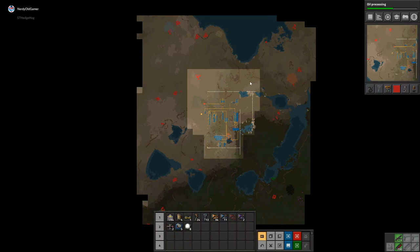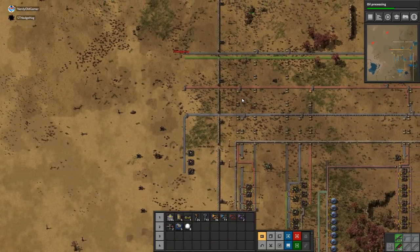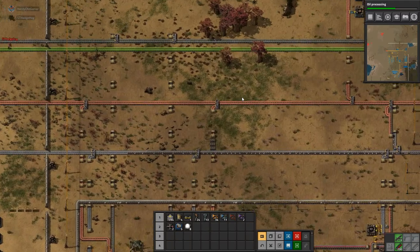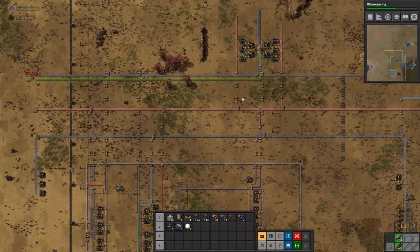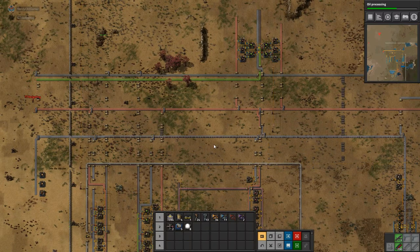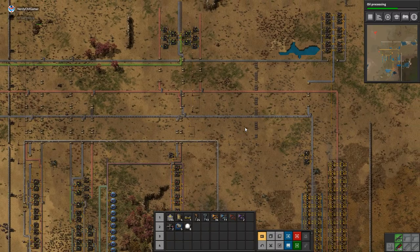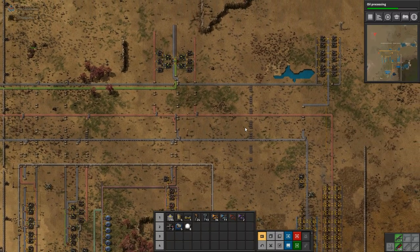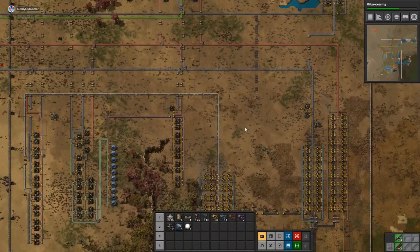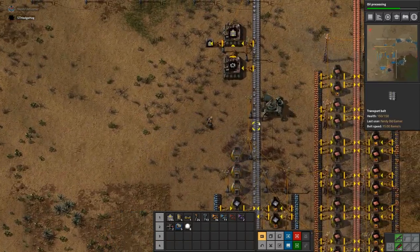So we should start making rails as well — that needs to be part of the mall too. So what am I going to do? I suppose I should figure that out — probably in the next episode.